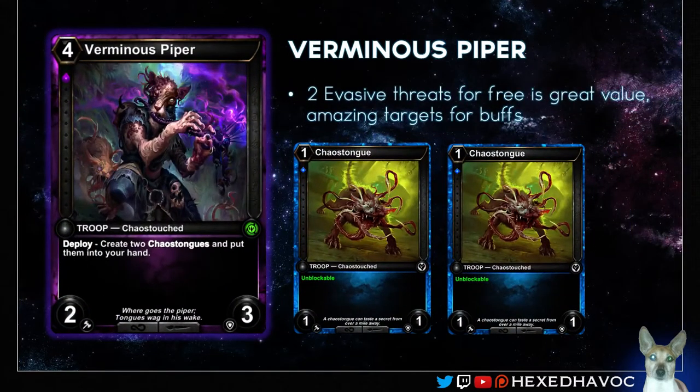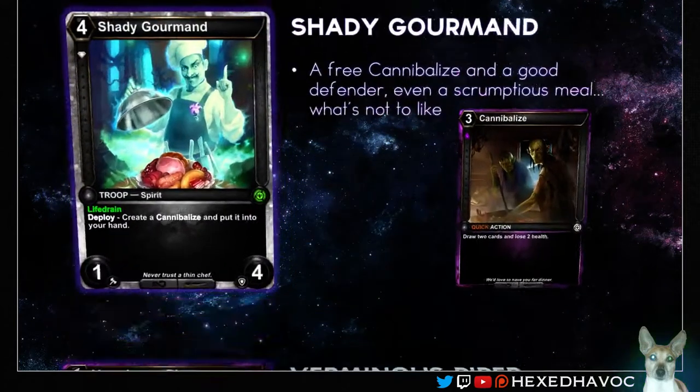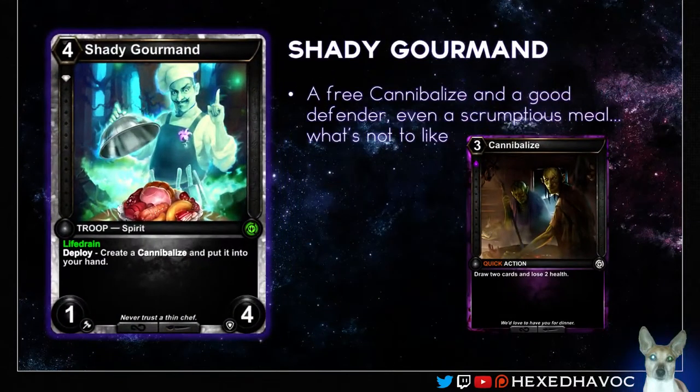Another one in a similar vein is the Venomous Verminous Piper. It gives you good value again. If you're in Blood Sapphire, you're going to get free Chaos Tongues — you will have to play them, paying two resources total — but it gives you two unblockable threats that are obviously very good targets for buffs. There's another one that does the same thing, this time for when you're in Blood Diamond. He'll give you a 1-4 good defender with some life gain, also a good target for buffs, and gives you a free Cannibalize. So really a 3-for-1 once you've cast everything. That's really good.